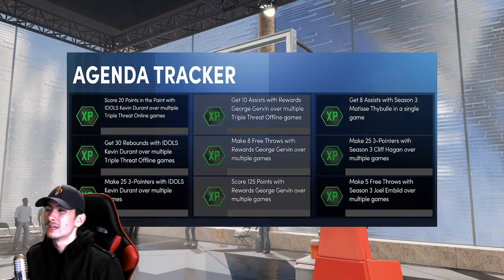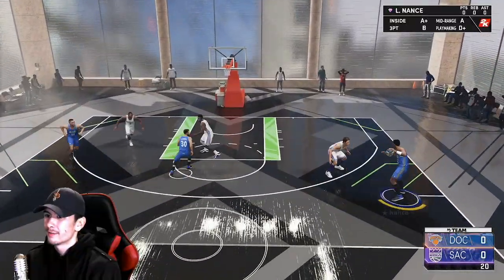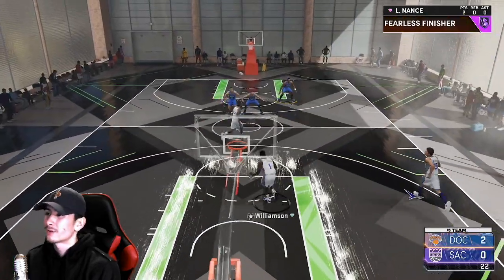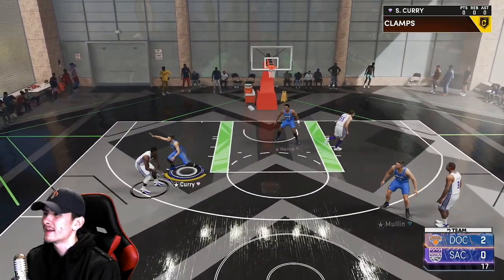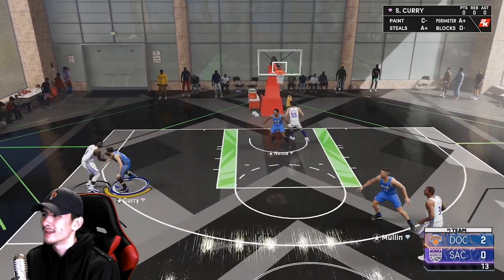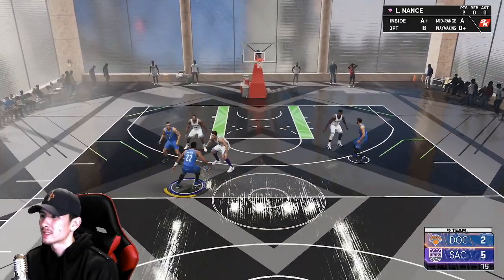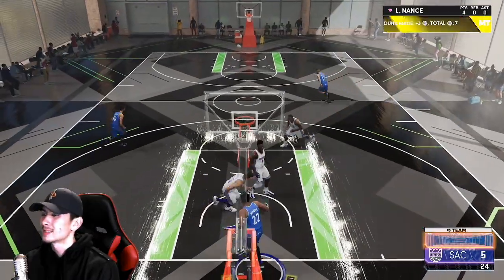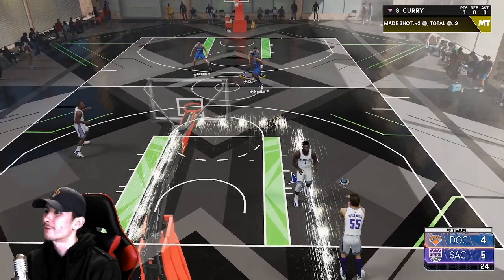Game number one, Triple Threat Offline — just to learn how to use him and see what he can do versus some CPU opponents. Next gen is so fast I don't even have to edit. Larry Nance, let's see what you got. First possession, let's go off the dribble. He has Quick First Step and Fearless Finisher — some pretty good finishing badges. I want to show off his defense, but that might be hard versus the CPU, so you might see more defense in the later games. Let's see if we can show off that Gold Quick First Step.